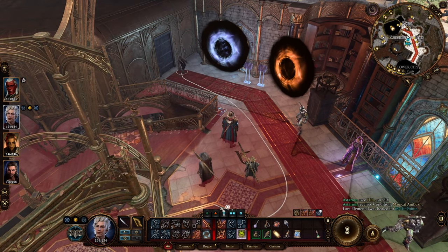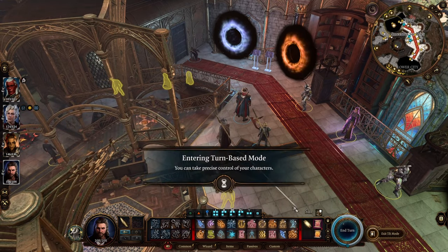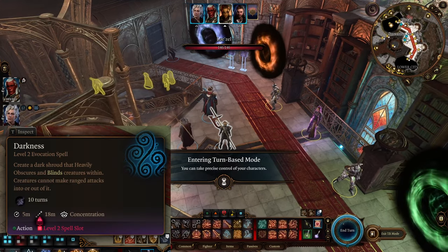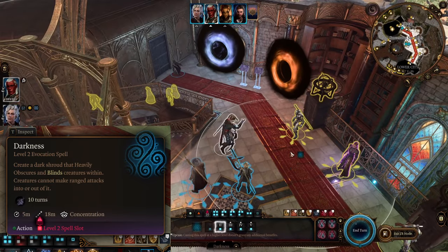When you go to the stairs where the portals are, you need to go left. Now there are guards there, so what we need to do is blind them. I personally use the Darkness spell — just make sure to cover all of them.